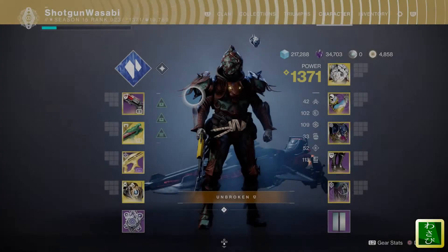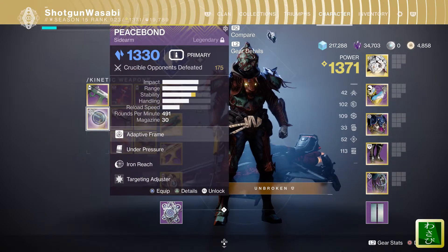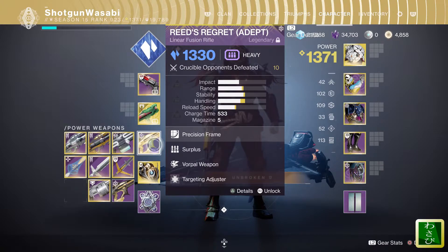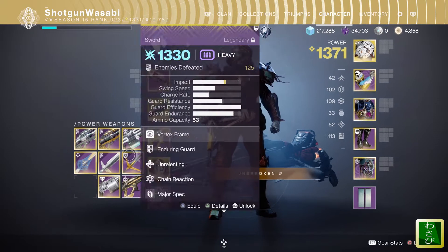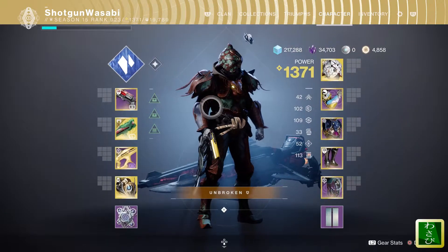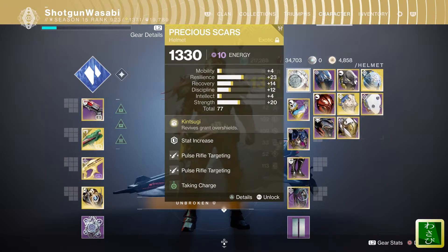There are other Stasis weapons you can use besides Isluna. I like using the Peace Bond. Of course, you can have one in your Heavy slot — Reeds Regret currently — and the Zephyr. The reason I recommend using Stasis weapons is to get the most out of the Precious Scars.